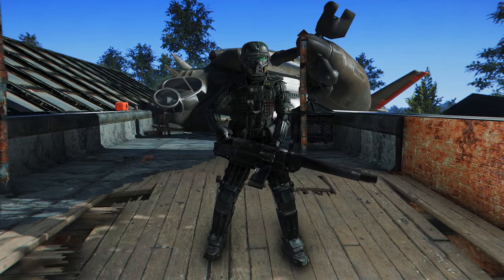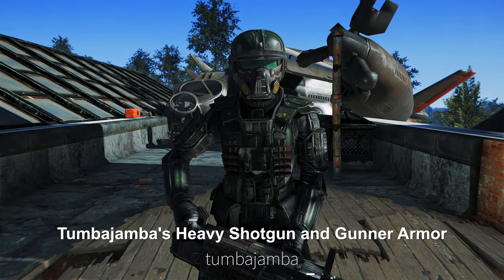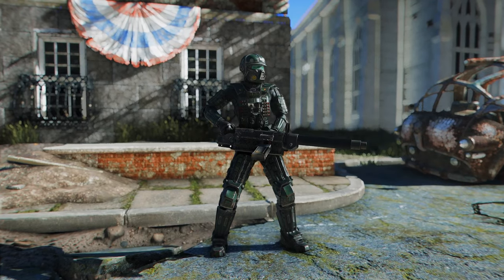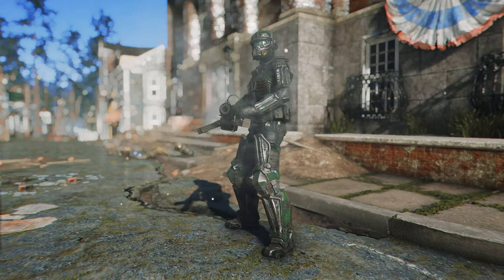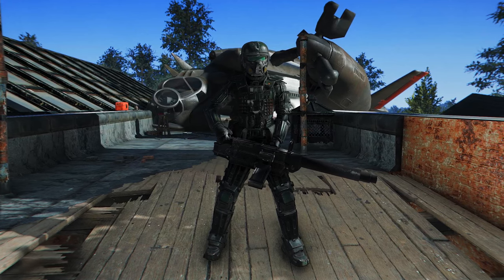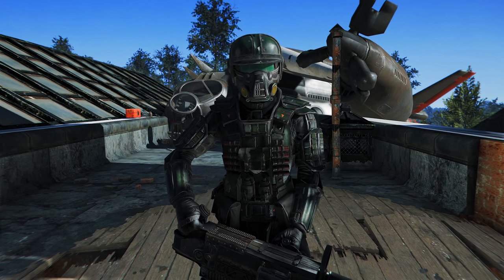Lastly, I'd like to introduce a few outfit-related mods. First up is Tumba Jamba's Heavy Shotgun and Gunner Armor. This mod includes not only armor, but also weapons — the outfit and weapon come as a set. The weapon can be purchased from Proctor Teagan aboard the Prydwen, and starting from level 20, there's a chance that gunners and Brotherhood of Steel members will drop it.